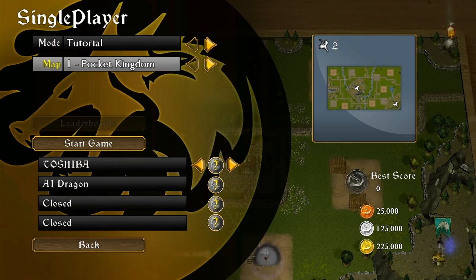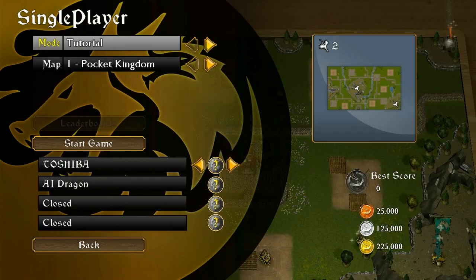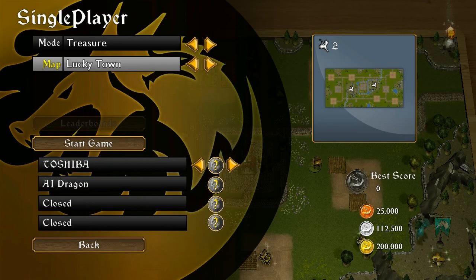So the demo comes packaged with a couple of tutorial maps, as you can see here, which teach you basic and advanced tactics, and then it comes with one real map. Before I get into this, I might as well just explain what goes on with Horde. Horde is a dragon-based strategy game. Basically, you play as a dragon, and your goal is to burn as much shit up as you can. When you burn things, it gives you gold. You take the gold back to your horde, and your goal is to have more gold at the end than all of the other dragons. So there's some single-player to it, but it seems like more of a multiplayer-focused experience.